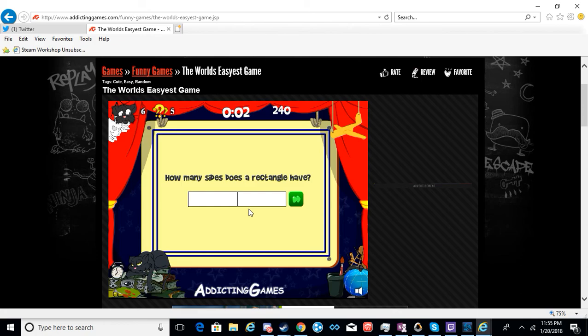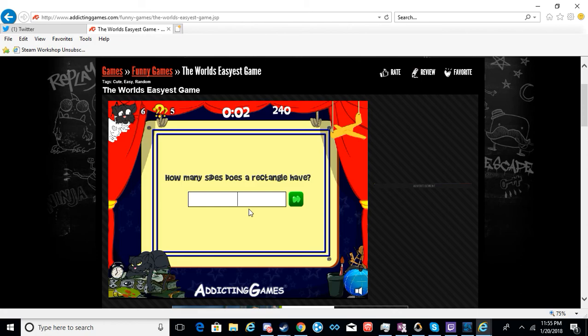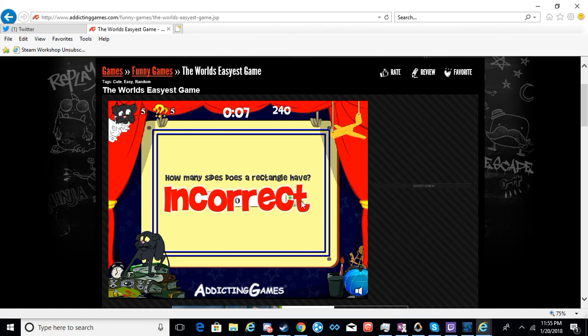How many sides does a rectangle have, Primal? Six. It's gotta be the same as a square. How many legs does this dog — what kind of dog — it looks like a Dr. Seuss animal. Let me see, I'm gonna say... you can see the leg on his back, so I'm gonna say like five here.